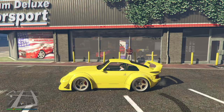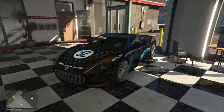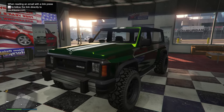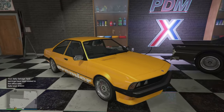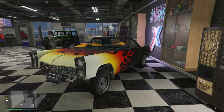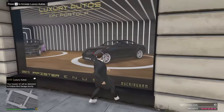Over in the showrooms, Simeon's Premium Deluxe Motorsport is showcasing the Visser Neo, Enos Paragon R, Anis Hellion, Übermacht Zion Classic, and Vapid Peyote Gasser. And at Luxury Autos, check out the new Declass Impaler SZ and the sleek Fathom FR 36.